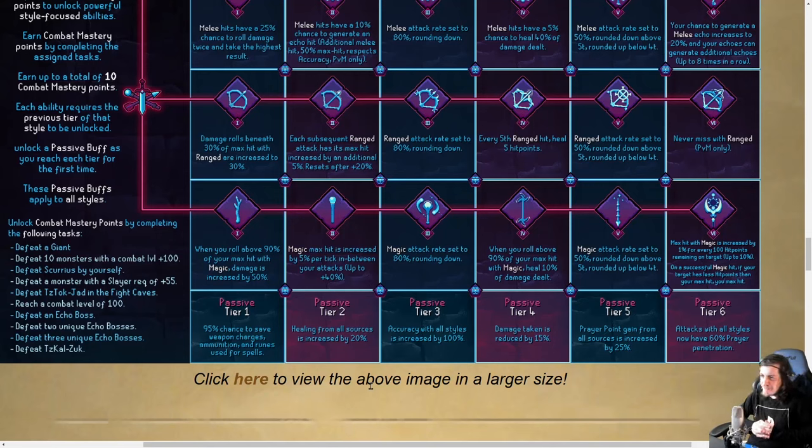Accuracy of all styles increased by 100% — can't complain. Damage taken is reduced by 15%, never hurts to be more tanky. Prayer point gain increased by 25%, so your prayer pots are going to do a lot more and last a lot longer. And finally, attacks with all styles have 60% prayer penetration. So you definitely want to get at least one style up to tier 6 to unlock all these passives.